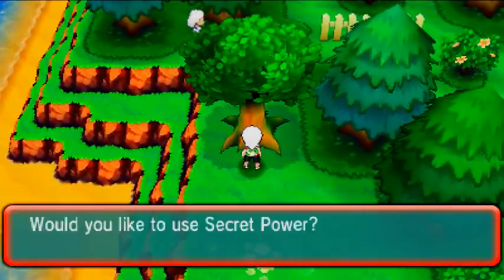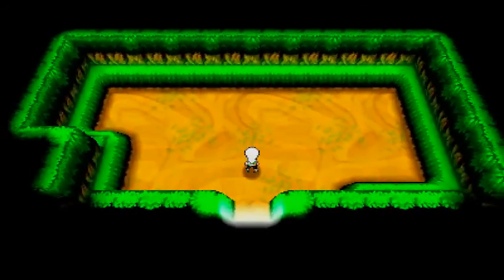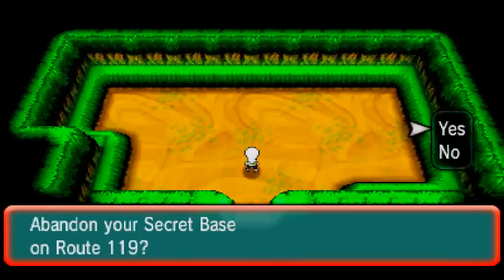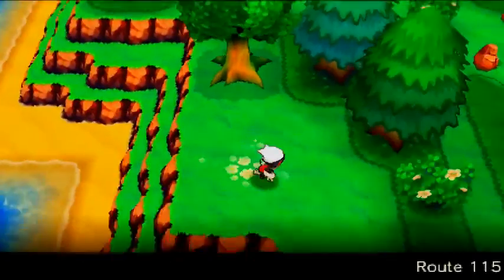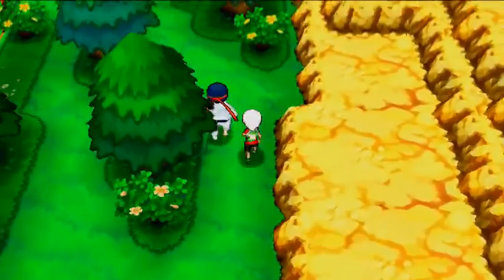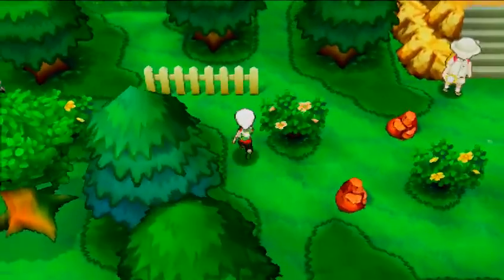If you take the left path here you will find a tree you can also get into — this will be your third one. It's actually a nice wide secret base if that's what you want. That is secret base number three. Now heading over — getting around all these trainers — that's three so far.